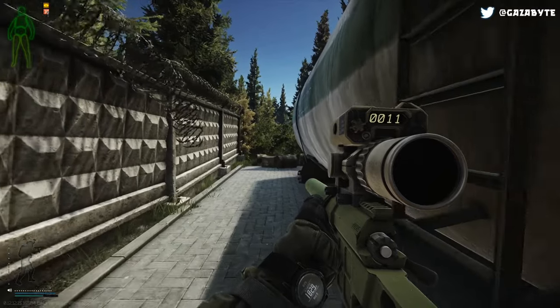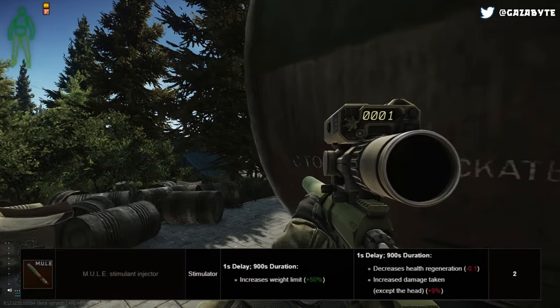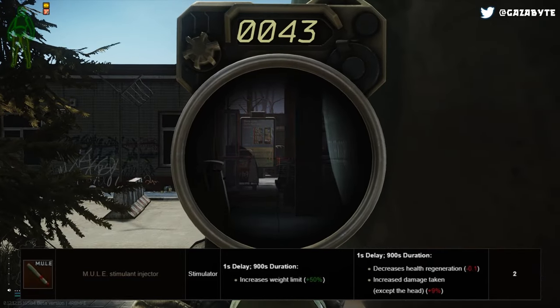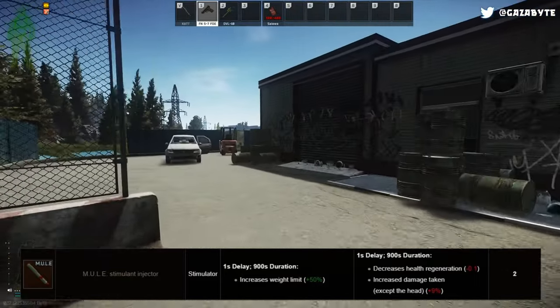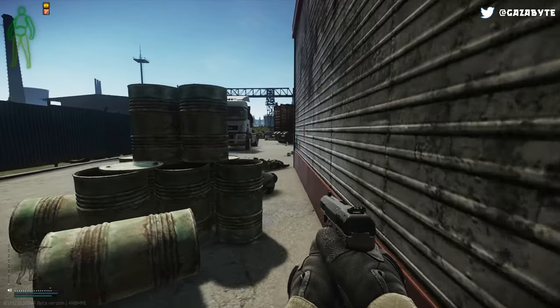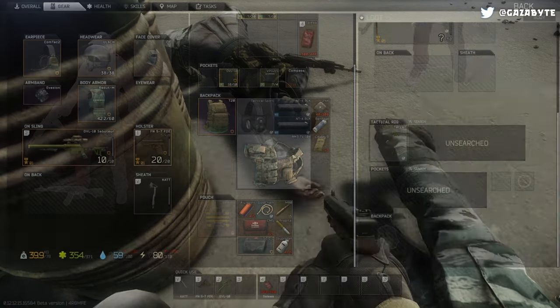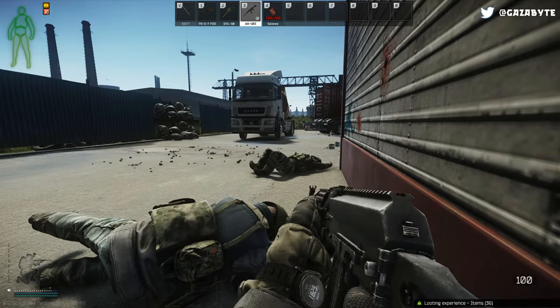If you've got a full backpack and are running to extract, the Mule stim might interest you. For 900 seconds, your weight limit is increased by 50% at a cost of decreased health regeneration by 0.1 and increased damage taken except to the head of 9%. I'd probably take it after you're sure everyone in the area is dead — it's great for vacuuming up loot, but the increase to damage taken is a very harsh penalty.